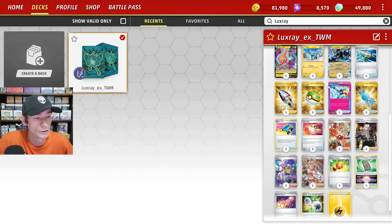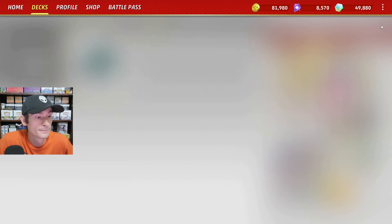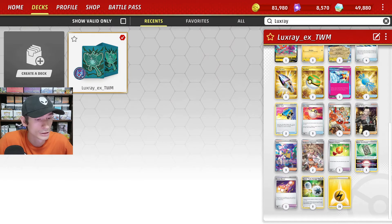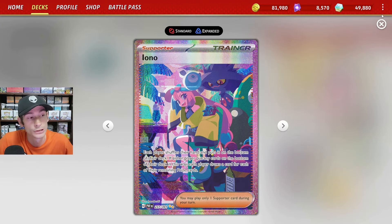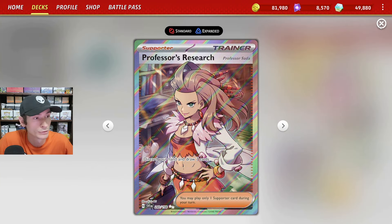Moving on to the Supporter cards, we run four copies of Arvin — a very good Supporter card for a Stage 2 deck. You can search out for an Item card and a Tool card with Arvin. We have the standard two copies of Boss's Orders, three copies of Iona for draw support and disruption, and two copies of Professor's Research for draw support.